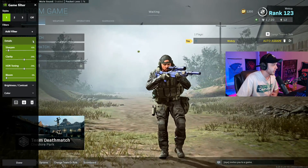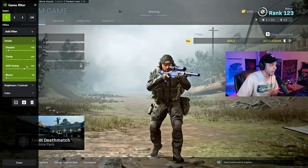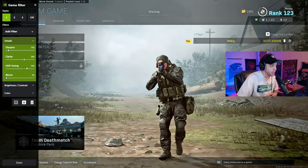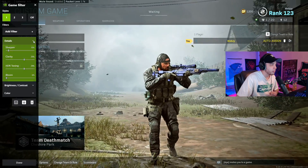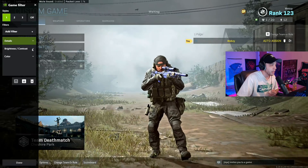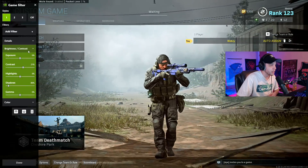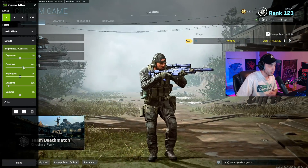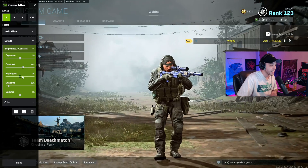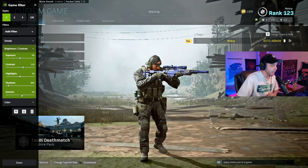The first filter to choose is Details. Under Details you're going to want to copy these settings: Sharpen at 10, Clarity at 29, HDR Toning at 29, and Bloom at 0. Once you're done with Details, minimize that, then click Add Filter again and add Brightness and Contrast. Under Brightness and Contrast, set Exposure to 0, Contrast to 21, Highlight to 0, and Shadow to negative 80.